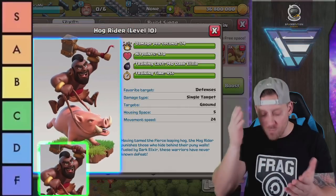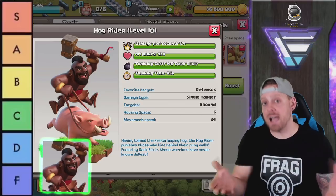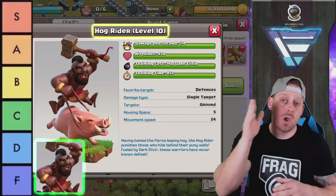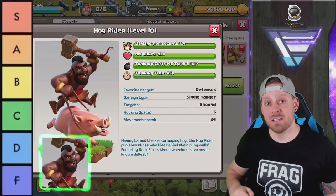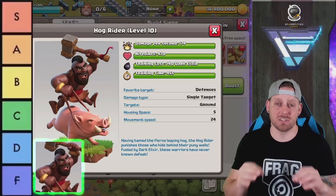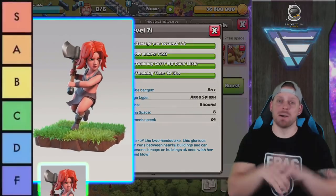Hog Riders — for some people this is their favorite troop. They can be used at any Town Hall level from when you unlock them until end game. Right now at Town Hall 13 they are part of the Hybrid strategy — Miners and Hog Riders together with the Queen Walk — one of the most powerful strategies today. Hog Riders are just essential and so strong. Got to give them an S.